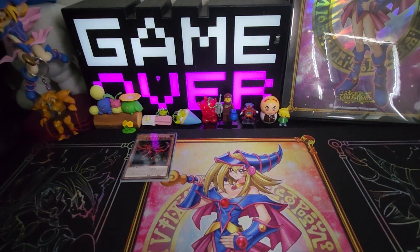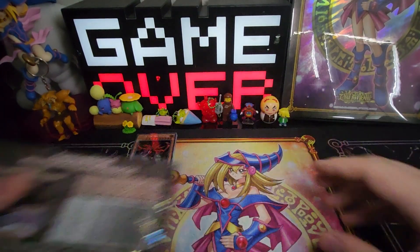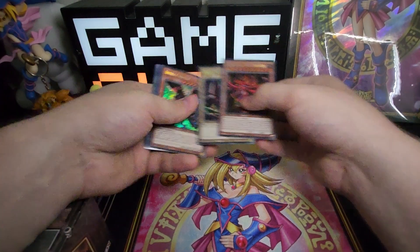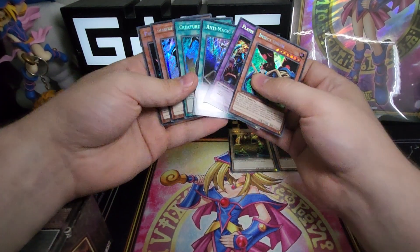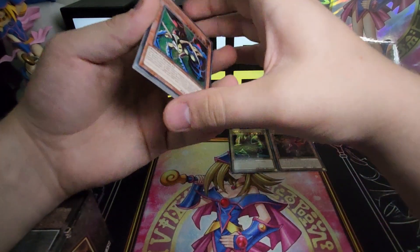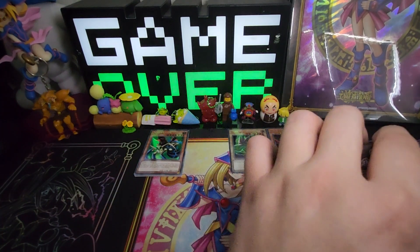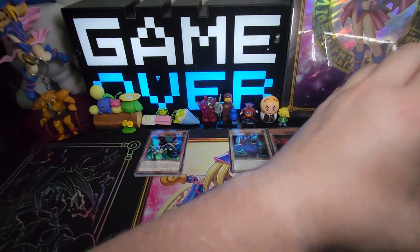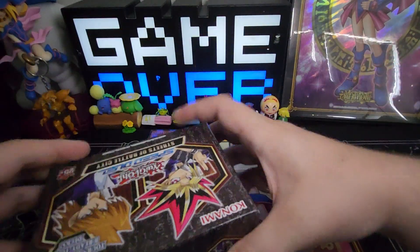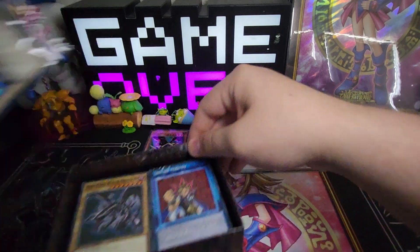We got two more boxes to go through. These boxes — we're just going to go through the different secrets. On the back it does say there are 22 different secrets, and because you get these two guys every time, we got six different secrets per box — so there are 16 more we could possibly get. You only get six per box, so you've got to buy a few boxes if you want all the Secret Rare upgrades.